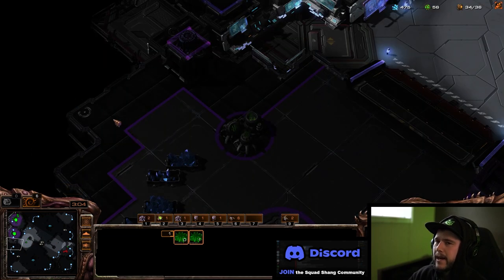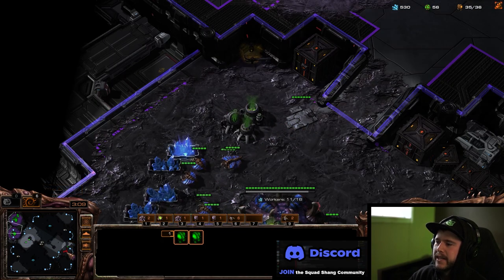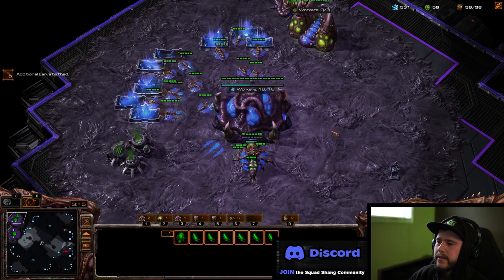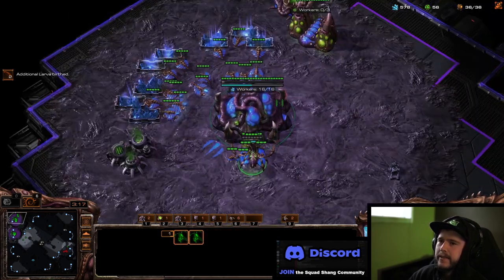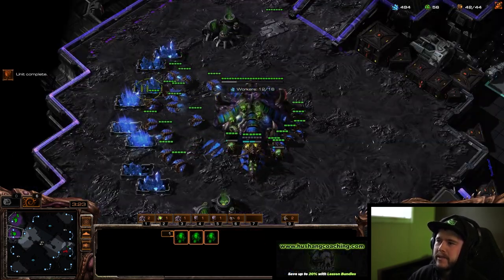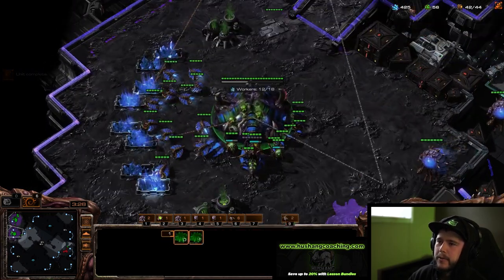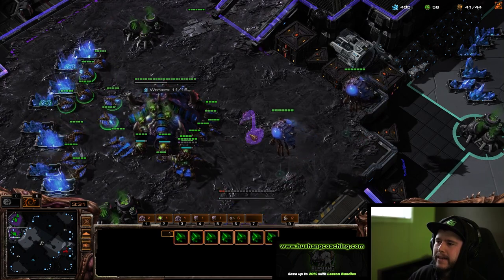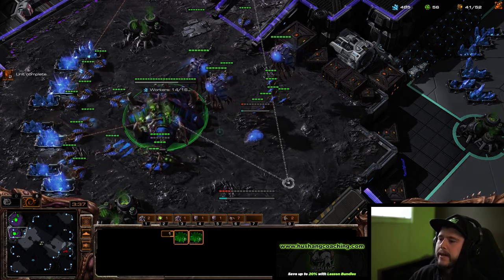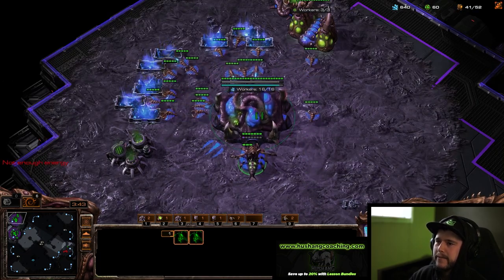Two stalkers — we could make units now, but I think we can go a little further. I just want to show you guys how much further we can push it. The only thing I want to do is pull these back because he's got stalkers. One more overlord at 36 supply — let's fill the gas. He's really not expanding, so let's get a roach warren and start making maybe a spine or some zerglings. The spine isn't the best, but it's the easiest so you can use it as a crutch for now.